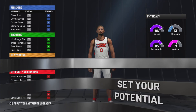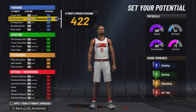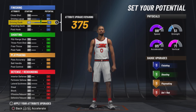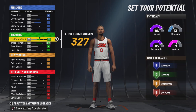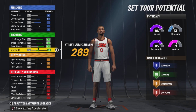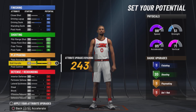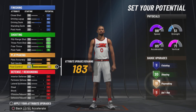Getting into the attributes is about to get interesting. Starting off with finishing, you want to put your driving layup on 67, driving dunk on 73. For shooting, you want to bring this up — max out your mid-range, max out your free throw, and put your post fade on 76 just so we can have the 20 right there. Max out the ball handling and max out the pass accuracy.